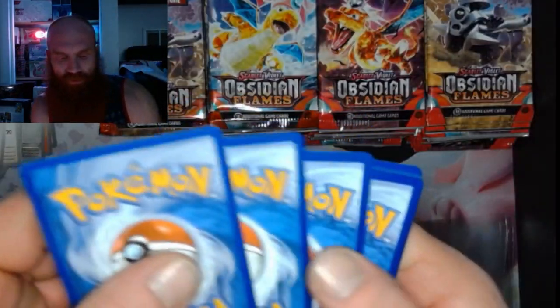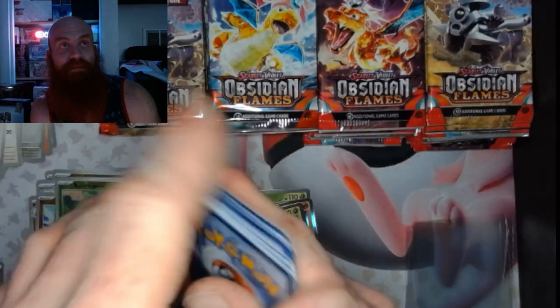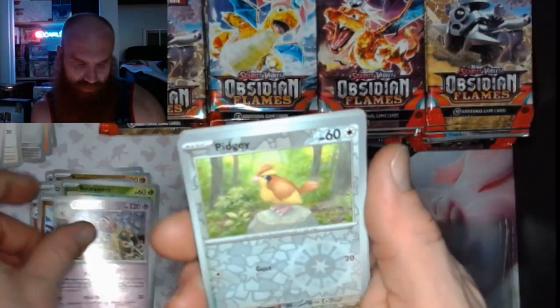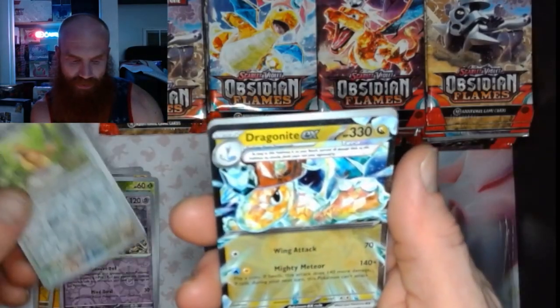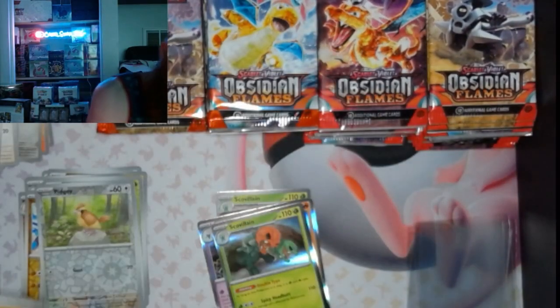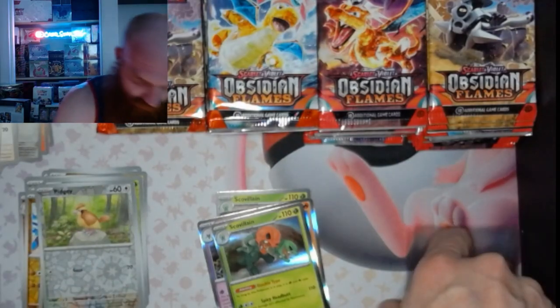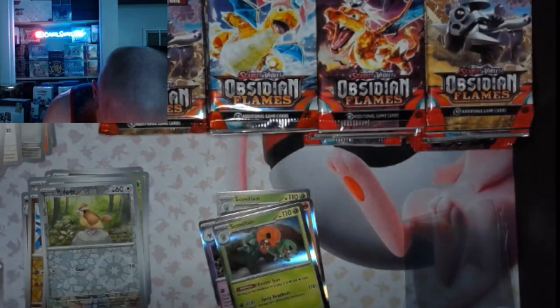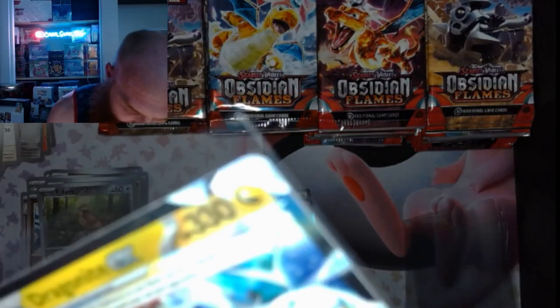Pack 6: got a Claydol Reverse, a Pidgey Reverse, and a Dragonite EX. Let's get it fam — a little Dragon Pokémon right there!